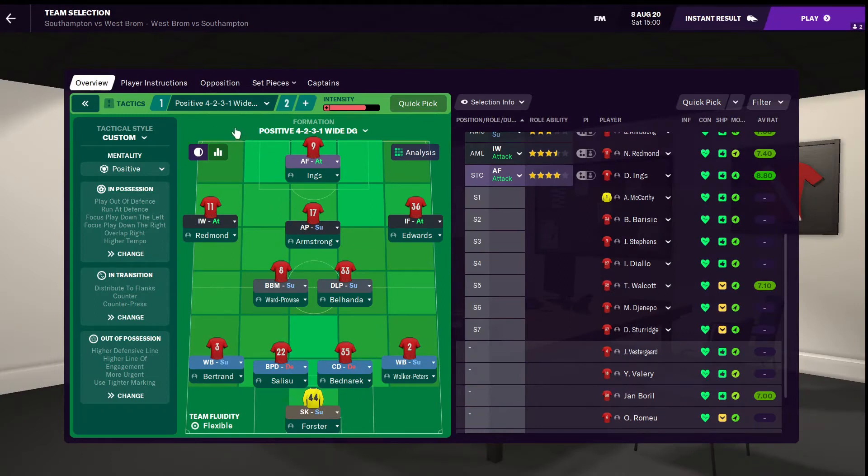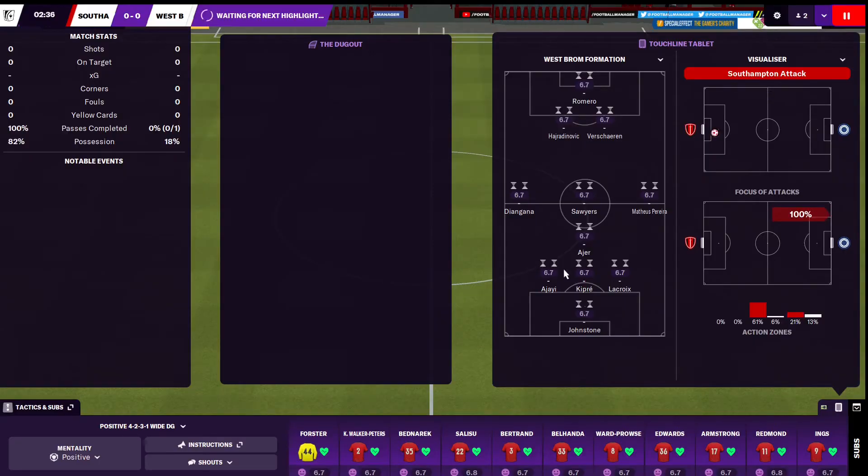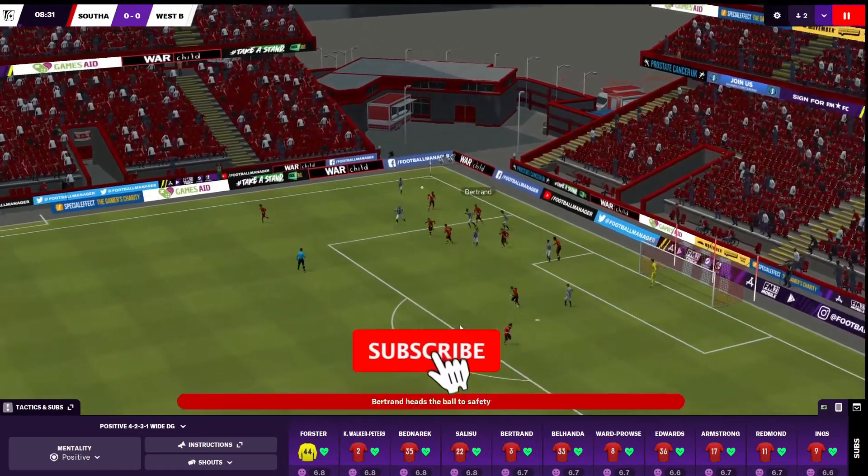We're lining up for the second game. We're going with our positive formation — let's see if we can push forward that home advantage this time and get some early goals. I've put Redmond on as an inverted winger, and we've got Bertrand and Walker-Peters doing the overlaps, hopefully causing some havoc. It's the second match — we're at St. Mary's Stadium. Can we make it six points from Game Week 4? West Brom have gone with a back three and some more advanced players in their midfield, but we've slowed the highlights down after a special request to the FM teacher between games.